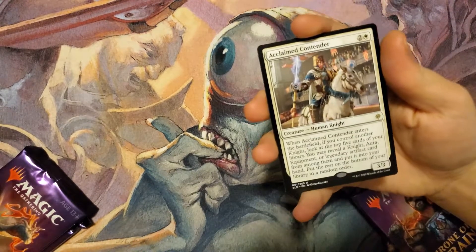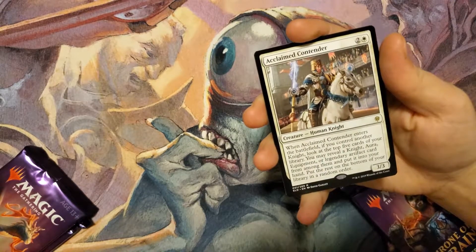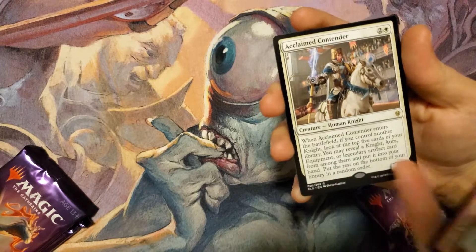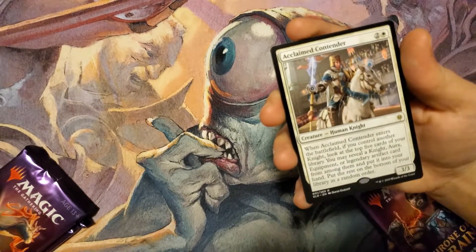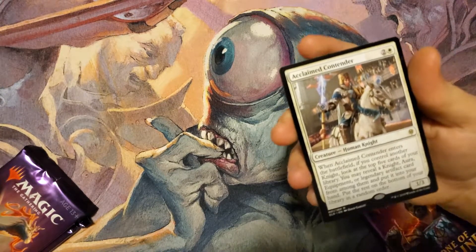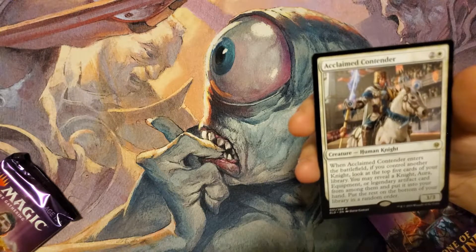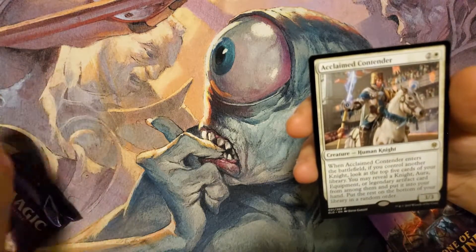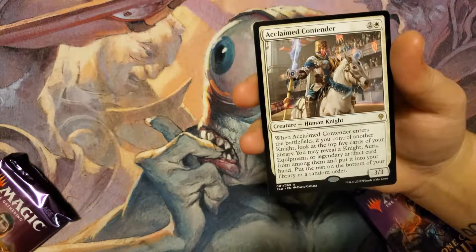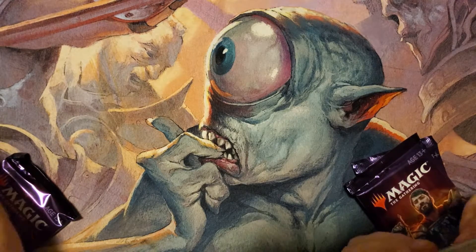We've actually got a lot of these ultimate frame and extended art cards framed up in the Magic Cave — we might do a video showing those off. Here's my rare: Acclaimed Contender. I actually have one of these in my Rowan deck — a planeswalker deck we got when it first came out. When Acclaimed Contender enters the battlefield, if you control another Knight, look at the top five cards of your library and reveal a Knight, Aura, Equipment, or legendary artifact card and put it into your hand. It's a great card — absolutely killer for a Knight deck.